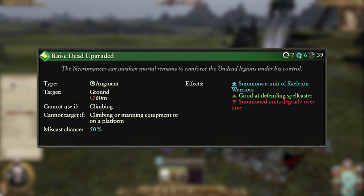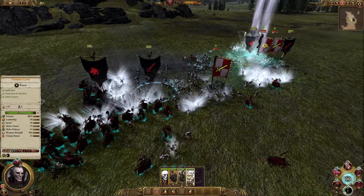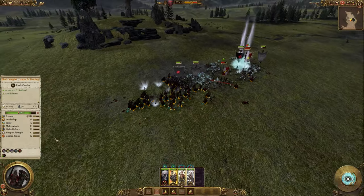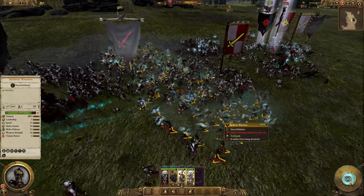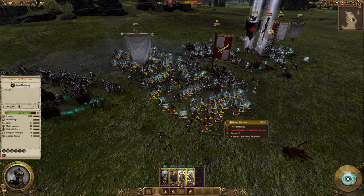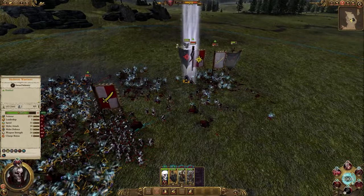The overcast costs 6 winds of magic and now summons a unit of skeleton warriors. Skeleton warriors are a minor step up from zombies, but they are still very weak units, so they ain't going to beat much in a 1v1. Use this when the enemy would otherwise walk over the zombies and you want to pin them down and take them out as quickly as possible. Both versions of this spell are simply to distract the enemy and keep them busy — they are not going to win you the fight.